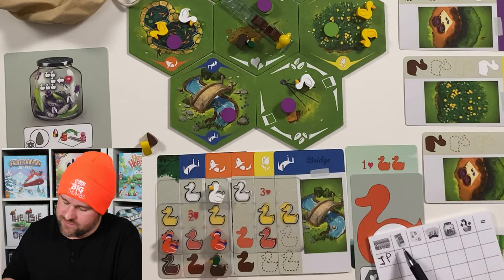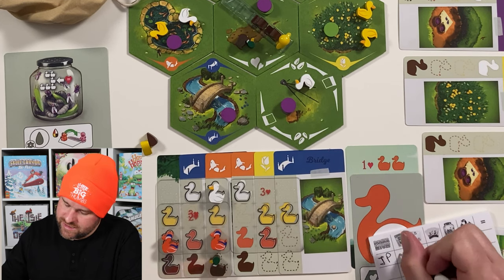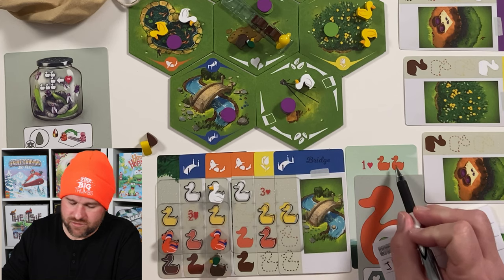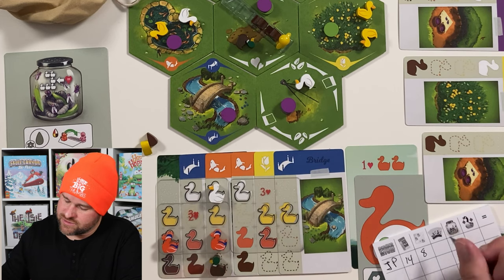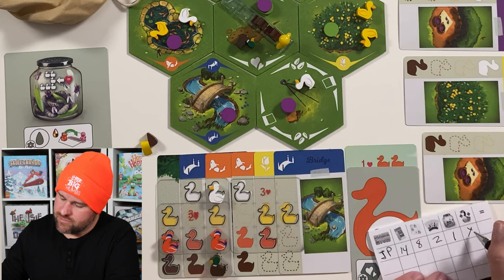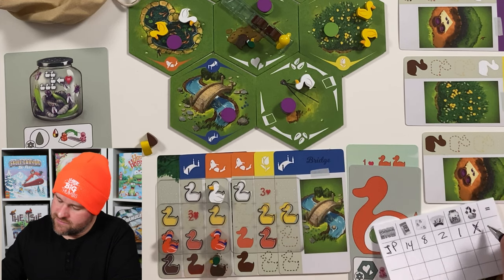First, we score our duck chains. Our longest duck chain: the white row is three, plus two yellow ducks — that's five. We've got five connected orange ducks for ten, plus another four brown ducks — that's fourteen points. Our formation cards: we completed a three, a three, and a two — that's eight points in formation cards. Our duck cards: we only got one completed, giving us two sets of connected orange ducks for one point. So 14 plus 8 is 22, plus a couple more: our total score is 25 points. I feel pretty good about that — a pretty good benchmark to go off of.